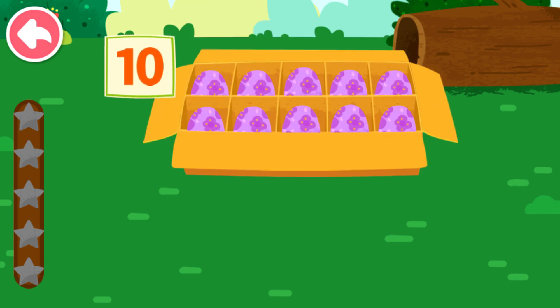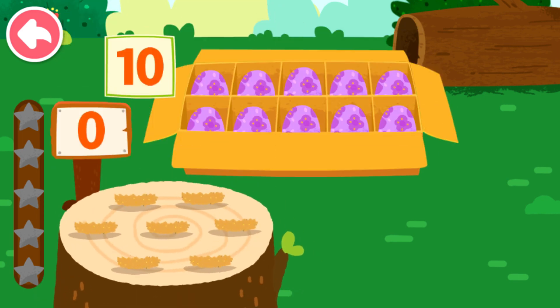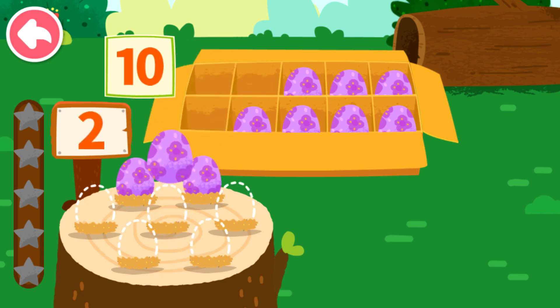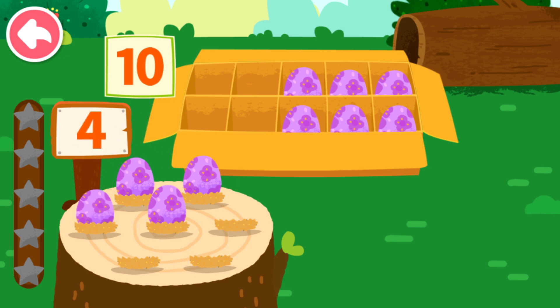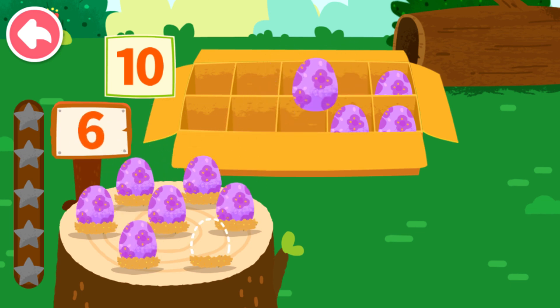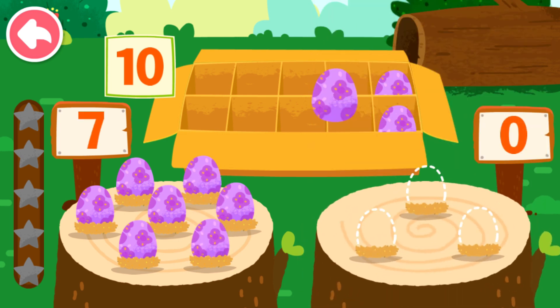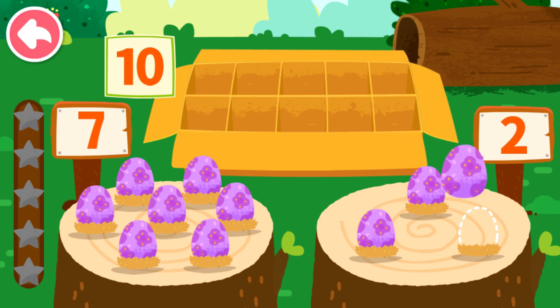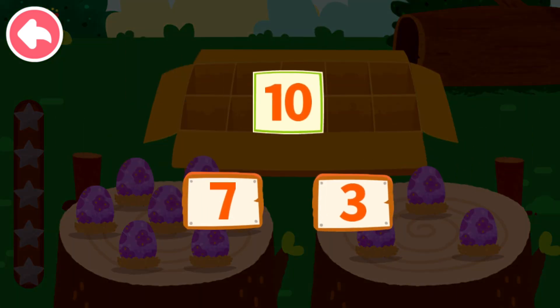Ten. Let's put the dinosaur eggs onto the wooden stake. One, two, three, four, five, six, seven, eight, nine, ten. Ten can decompose to seven and three.